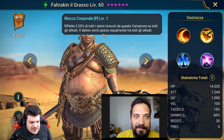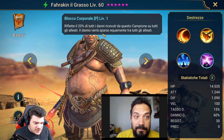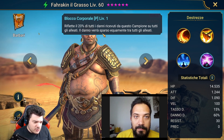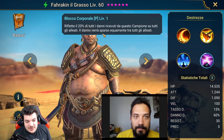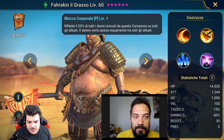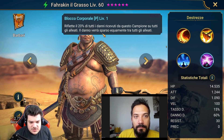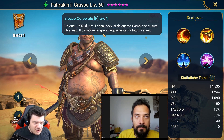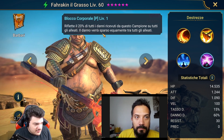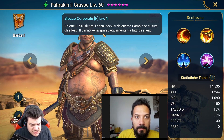Le sue statistiche: gli HP sono forse un po' bassini, l'attacco non è stratosferico quindi dovremo concentrarci anche lì. La difesa nel nostro caso non ci importa, ma comunque 1090 è un buon punto da cui partire. La velocità 100 è fantastica perché vi permetterà di utilizzare set percezione o set velocità senza troppe paure, perché qualsiasi valore percentuale restituirà un valore intero. Il danno decisivo è il valore tipico dei campioni epici attacco. Resistenza e precisione naturalmente non ci importano.